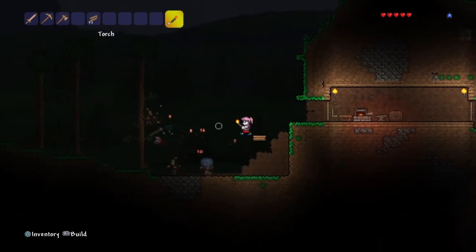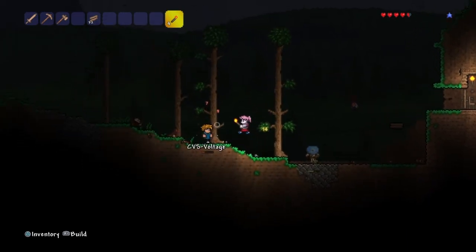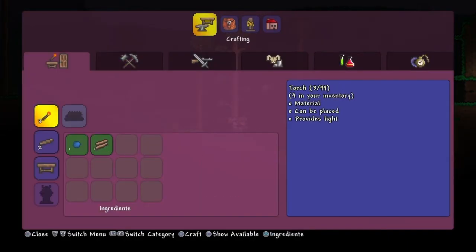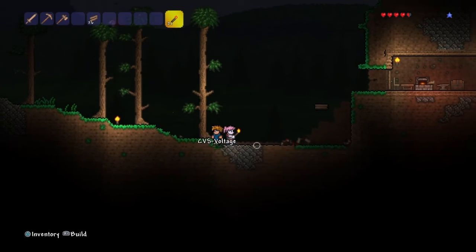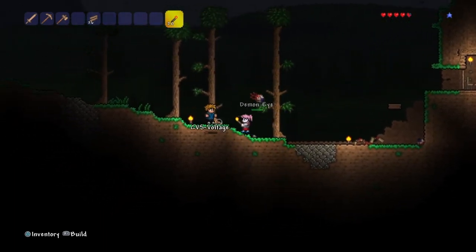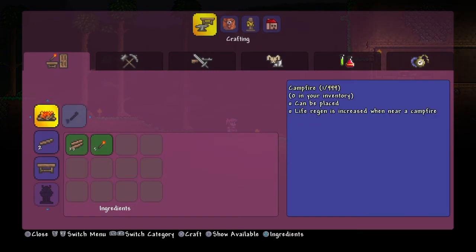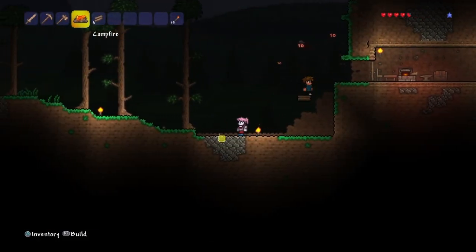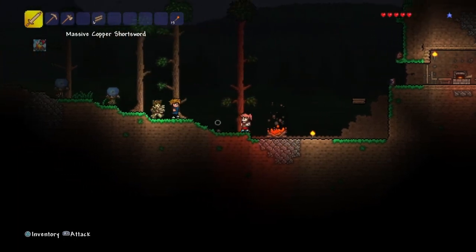I got the torch, I'll light your way. Can I make more torches? Oh yeah, I can make 22. We're under attack. I know. Make a campfire — it'll give us regeneration. Oh yeah, it does — I forgot about that.